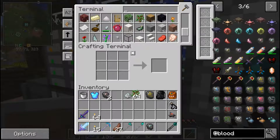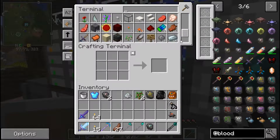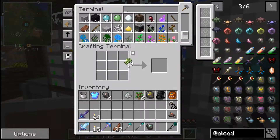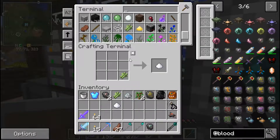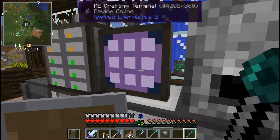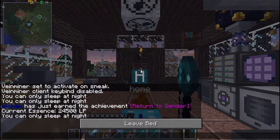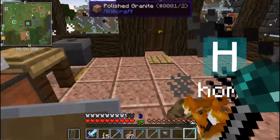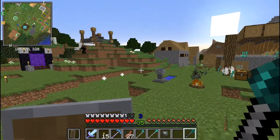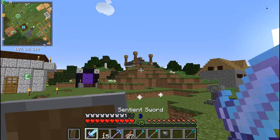Two saplings - sugar. If they have left the sigil of the green grove as it was, as far as what it did, this is going to be one of the more useful sigils.